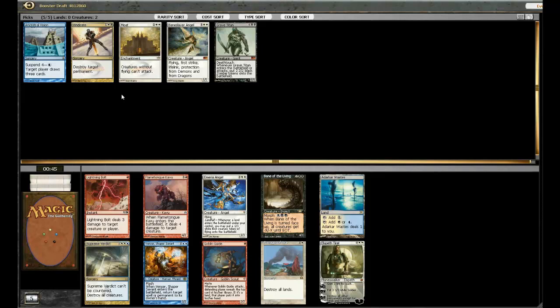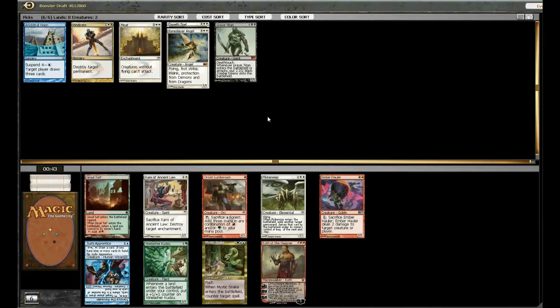We definitely have some options here. There's Supreme Verdict, Elspeth, Venser, Azorius Angel, and Adarkar Wastes. I'm going to discount the Adarkar Wastes for now, just because Pain Lands are much worse than other Dual Lands. The question is, do I want a Wrath? Do I want a Venser? Do I want an Elspeth? I think Elspeth is powerful enough that it's worth taking over the rest of these cards. It's reasonably close, because there are so many Wrath effects in the cube that Supreme Verdict is among the worst of them — it's the worst four-mana Wrath, anyway.